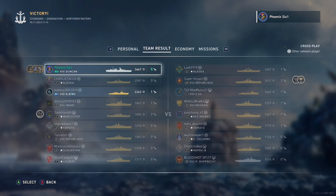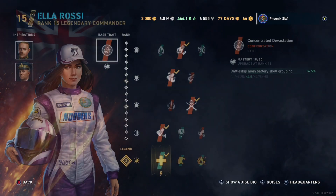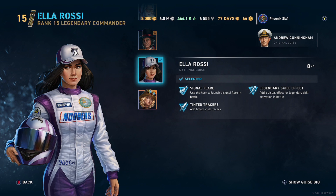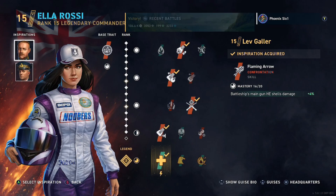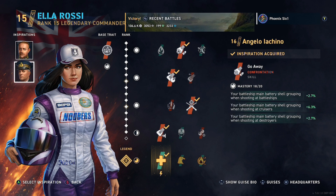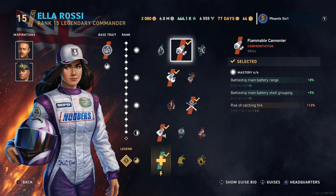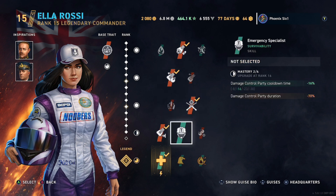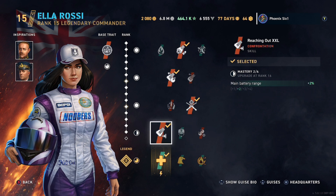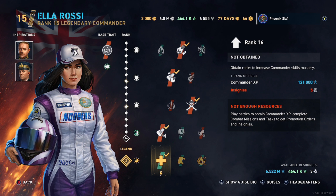We'll go through how we have the commander set up. I originally was using the other standard person, but this is really Ella Rossi — the commander we have. For inspirations I chose battleship HE gun damage and shell grouping. Then we go with range — basically anything range focused. Range and accuracy, so dispersion, and then we're using Bane of battleships range. I need to see if I can upgrade this commander a little bit more — we're getting close. These last couple chunks are the hardest.